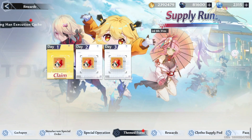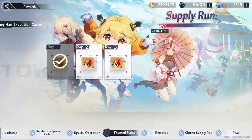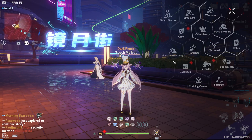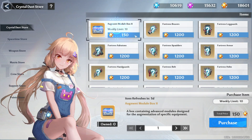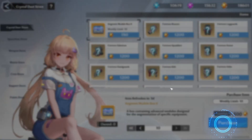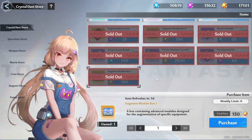Last on the list is the five free Linghan pulls that we can get after logging in for three consecutive days. One more important thing you might miss is the new augment module box 2 on the crystal dust store. This one is available after the patch, so if you haven't bought it yet, do remind yourself to get it sometime later.